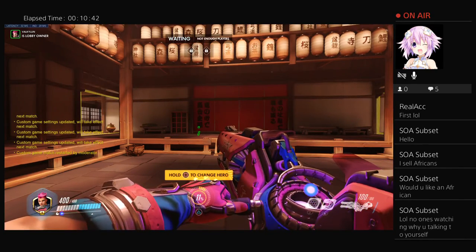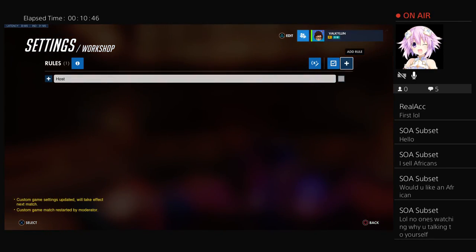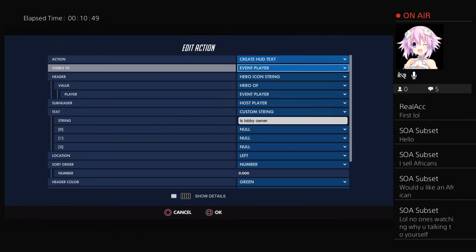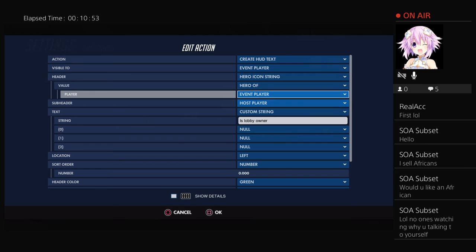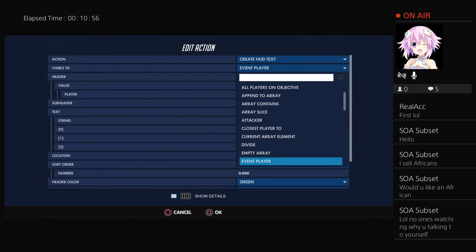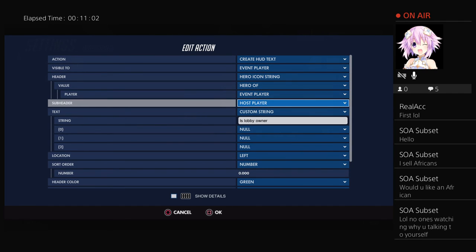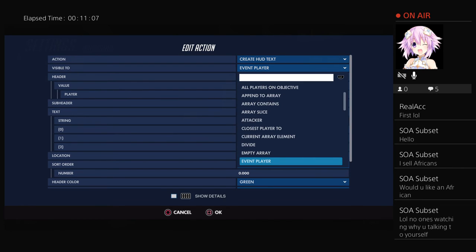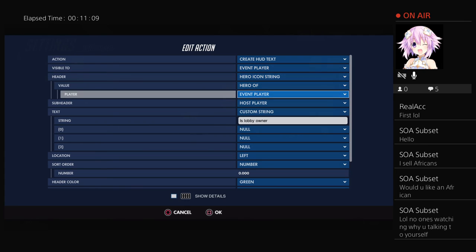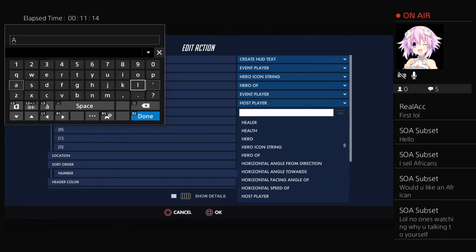If you want it to show for everybody in the lobby, change the visible-to setting. Change sub-header to all players — something like that. Visible to event player, and then one for the header position.